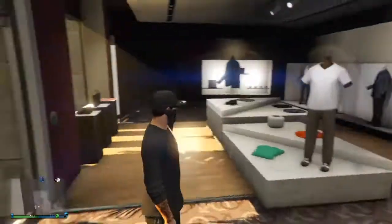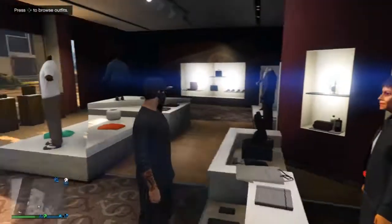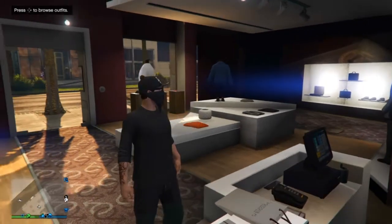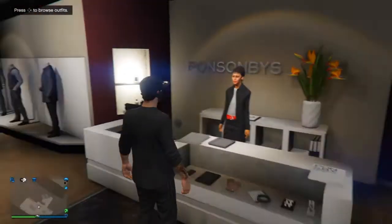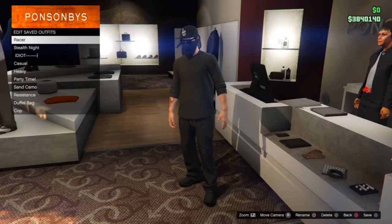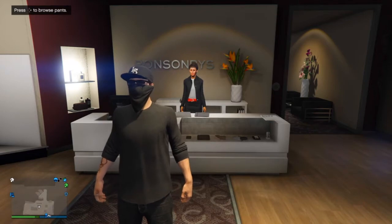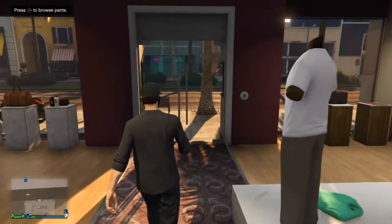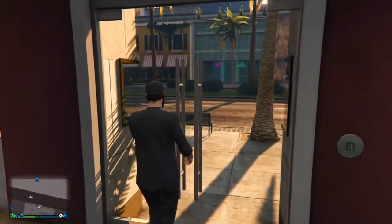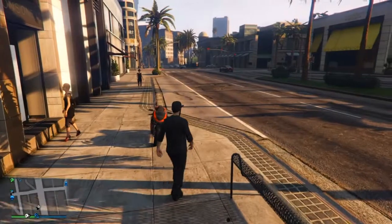Anyway, let's continue on with this glitch. All right guys, first step: save an outfit with the desired bandana mask, all right, just like I have here. After you save the outfit that you want, then you're gonna walk outside and have a motorcycle waiting for you — it doesn't have to be yours or anything, it could be anyone's.